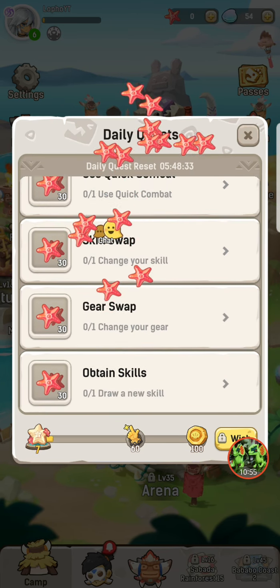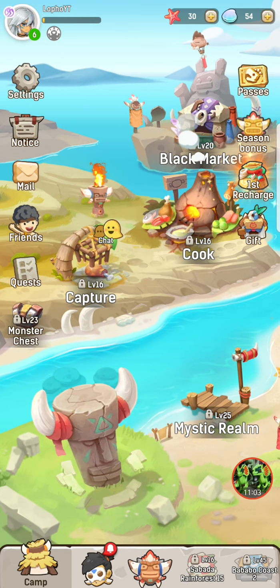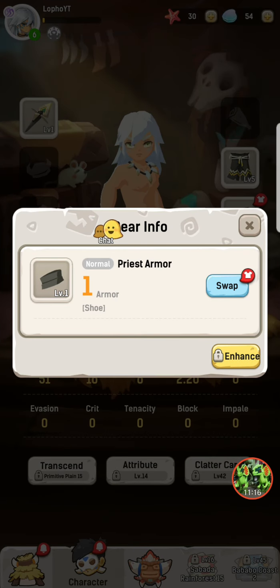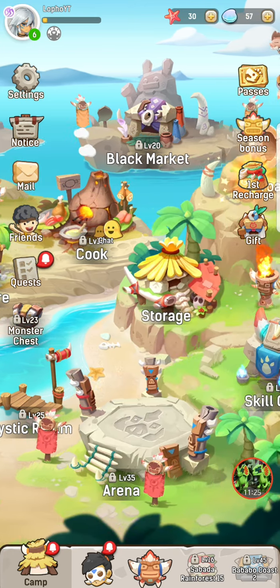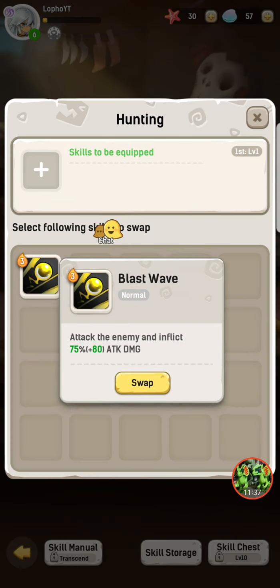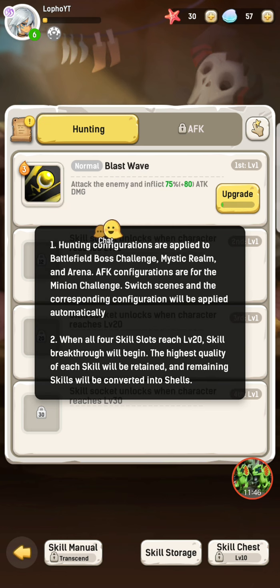Quests: defeat the boss, use quick combat. What's wish? Open the wishing well, okay. I got priest tunic! Let's get uncommon priest. Skills — I need to reach level 10. Oh there we go, skills to be equipped — blast wave, nice! AFK configurations: hunting, battlefield, boss challenge, mythic realm, arena — switch scenes and the corresponding configuration will be applied automatically.